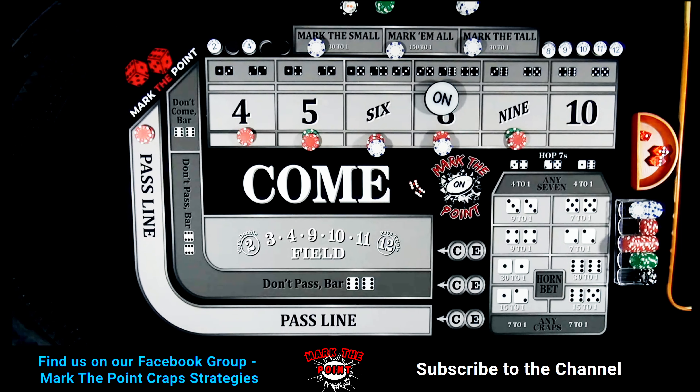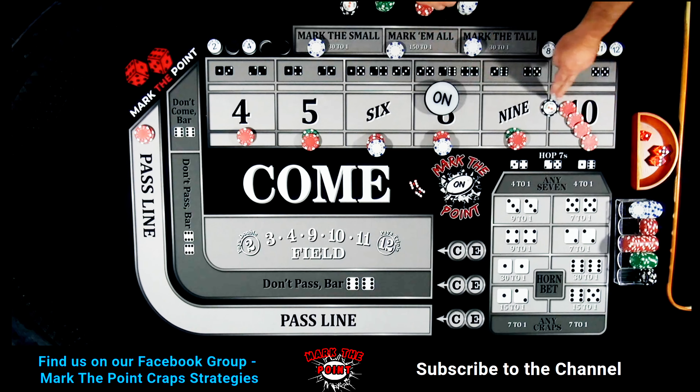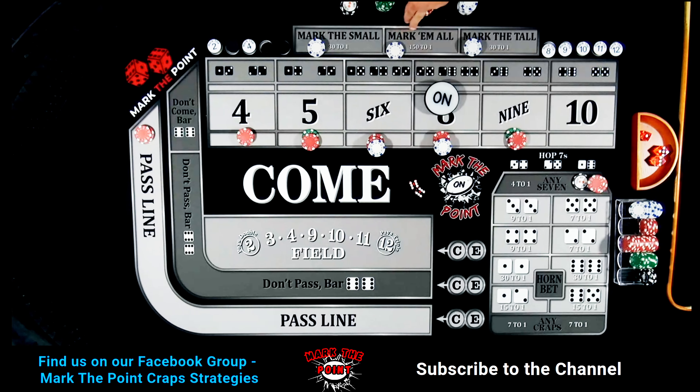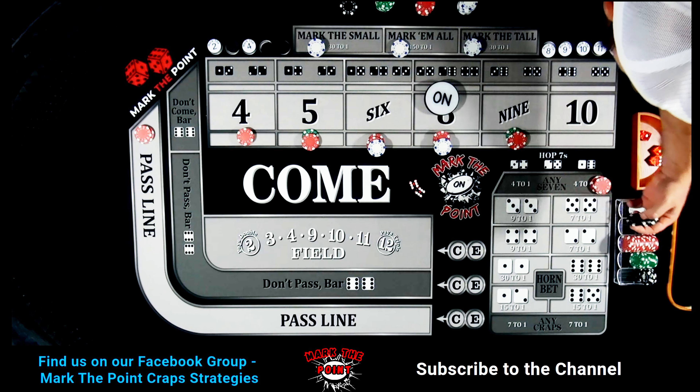We've hit the ATS — how about this, Michael?! You submitted a strategy and I think this is the first time I've ever hit the ATS on a random rollout. The small pays $120 — paying it in black. The tall pays $120. And the all is 150-to-1 — I've got $2 there, so that pays $300! We've hit the ATS on a random shooter — chunk change coming back to the rack!